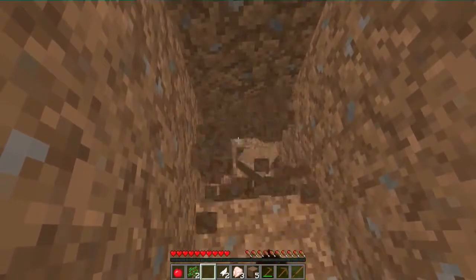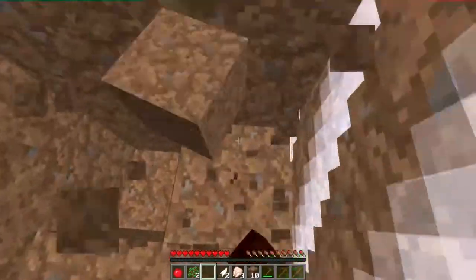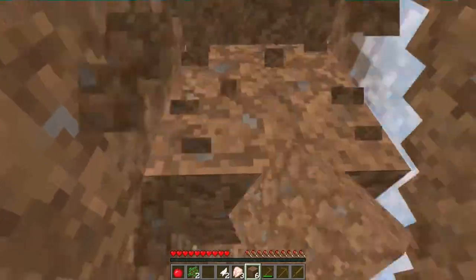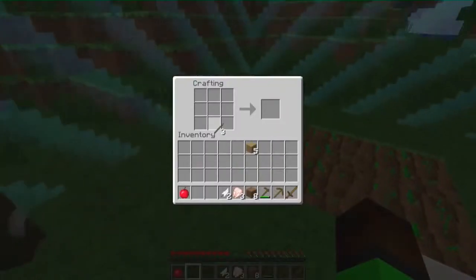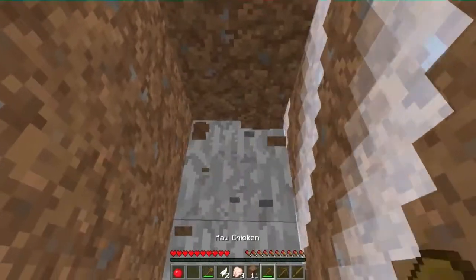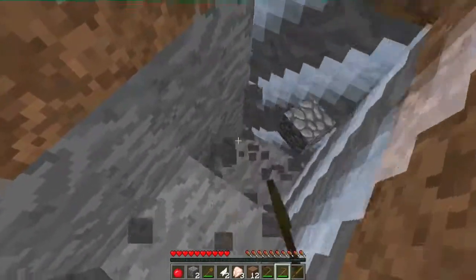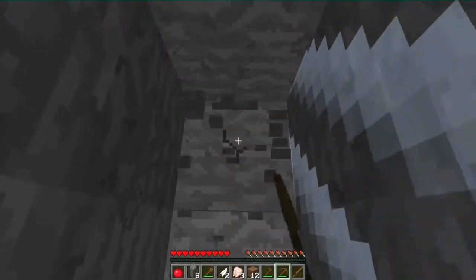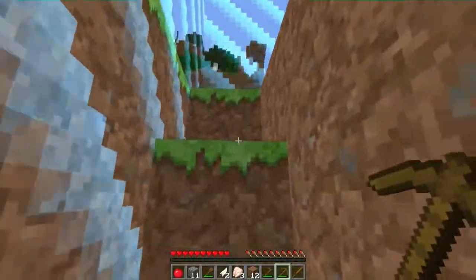We're going to collect that stone. Let's keep going down - I'll start over here so I can see the border. Let's fill this back in and do the staircase side. I found some black sand. We need about eleven stone - two, three, four, five, six, seven, eight, nine, ten, eleven. Okay!